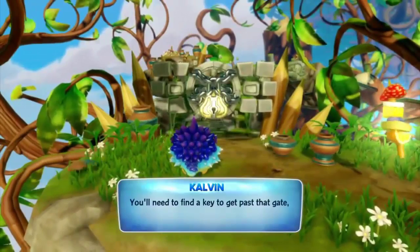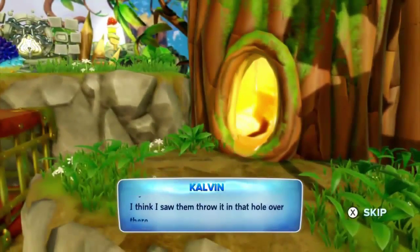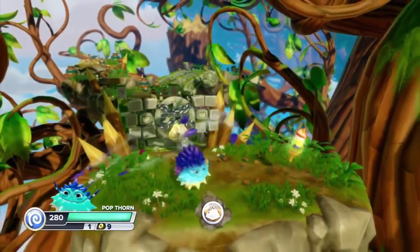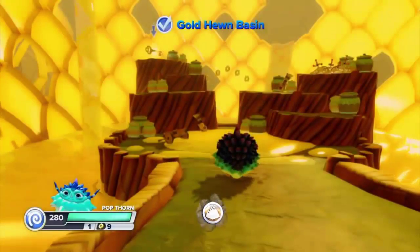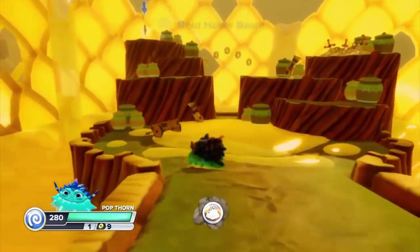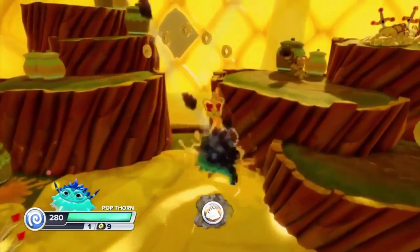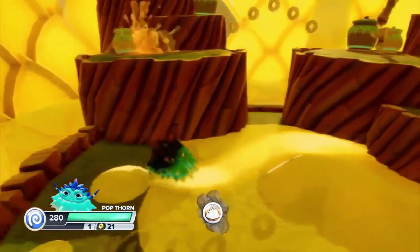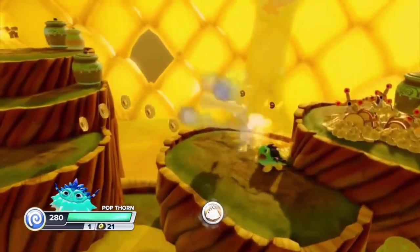Popthorn — you had the little thorns going everywhere, just amazing. Then you could deflate him and just shoot air at Rapid Fire. He was just a Rapid Fire character. All of his attacks were Rapid Fire — he would decrease in air, lose air, then gain a lot of air. Then he could also roll around, or whatever that thing was where he just slams on the ground with his thorns. Now let's talk about number three.